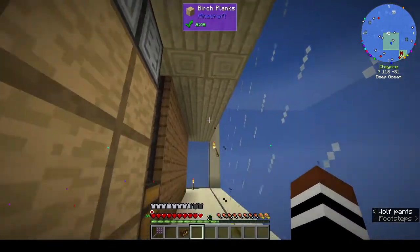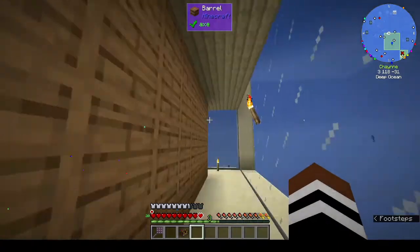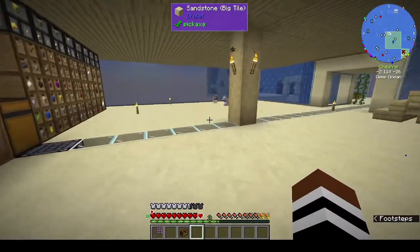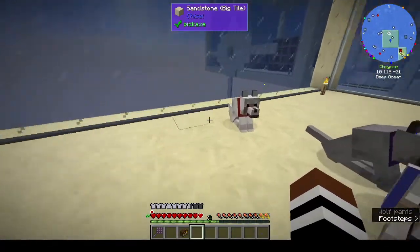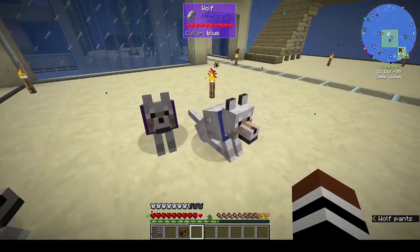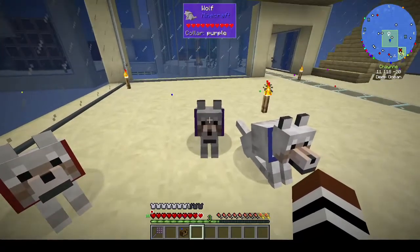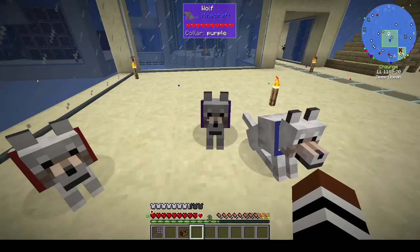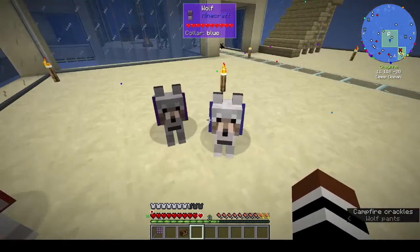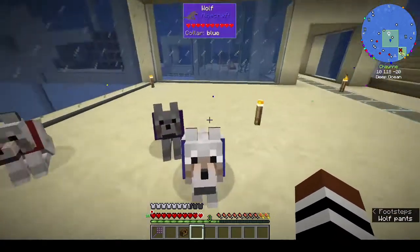There's space behind here so if I have to add things from upstairs — have pipes going down or more storage — it can be done. We have doggos! This is the original dog with the red collar. Then I went and got another dog, bred them, and got a third one, which is why this dog has a purple collar — because the parents have red and blue. I thought that was very clever.